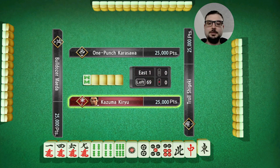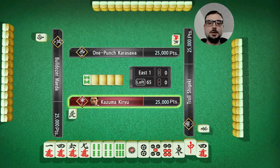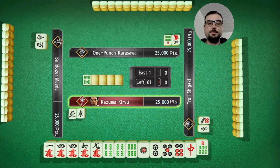This hand I'm East, so North is probably the best toss. Red dragon is a possibility. I want to toss East - East is a double yakuha but one has been tossed, so it's more likely I get red dragon. That can bite me though.